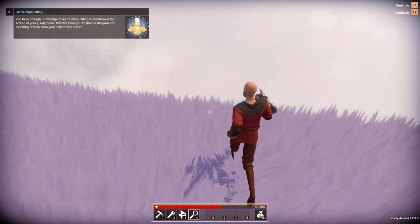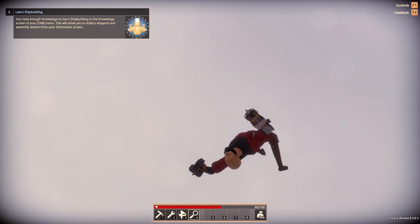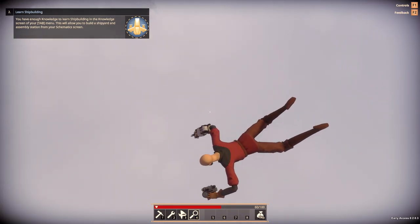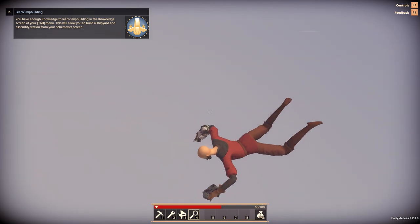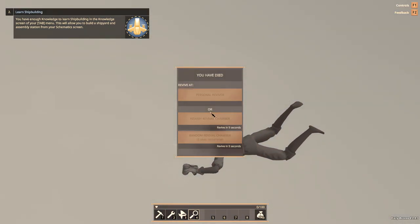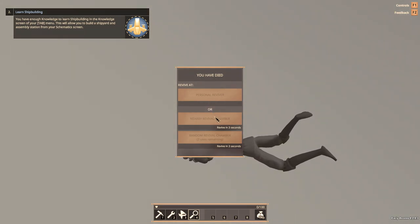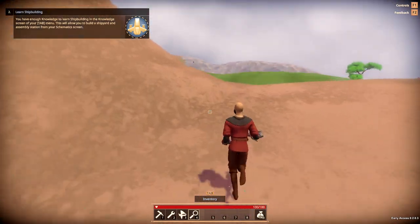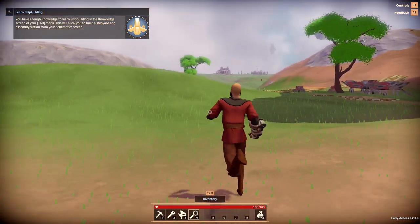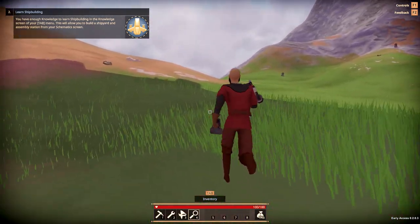If you're unable to locate enough items on the island, you're going to need to make your way to another island. You can do that either by asking in chat if someone can fly you there, or you can revive at a random revival chamber. To do that you'll have to kill yourself - just jump off the side of the island, fall to your death, and then select revive at a random revival chamber. Different islands have different layouts with different types of trees, metals, structures, and caves.